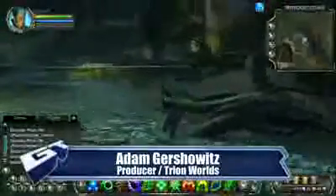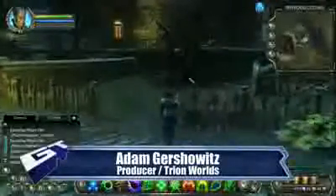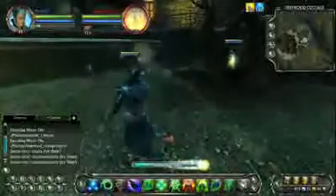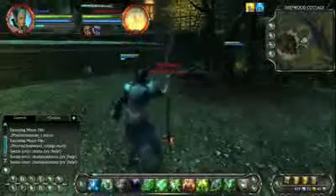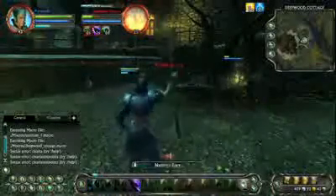We're going to play a little bit here in Gloamwood. Gloamwood Pines is one of the Guardian zones. The Guardians are all about faith — they have been resurrected by the gods to save Telara, and they're journeying through all of these zones to close the different rifts and return the ward back to the way it once was.